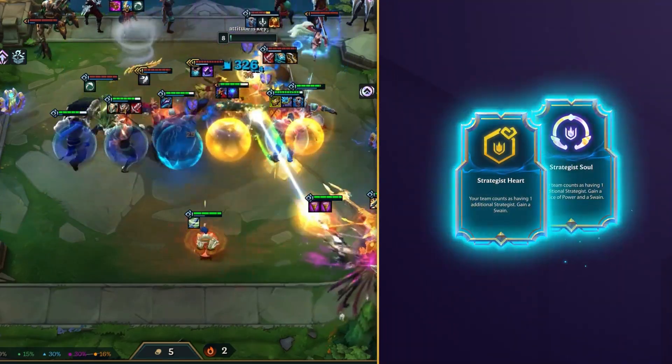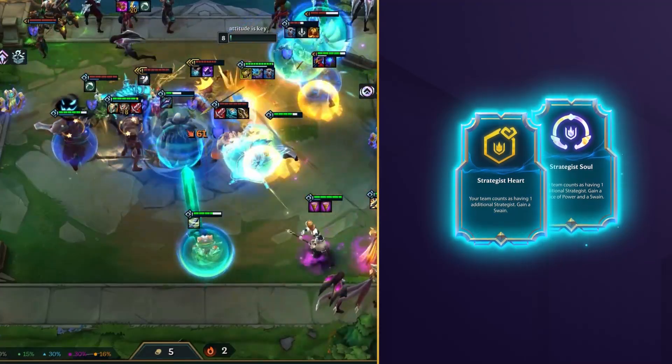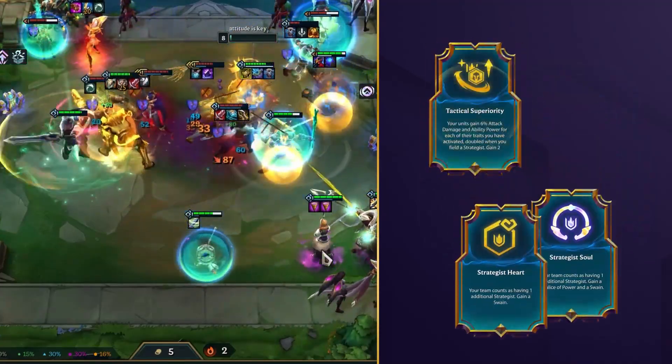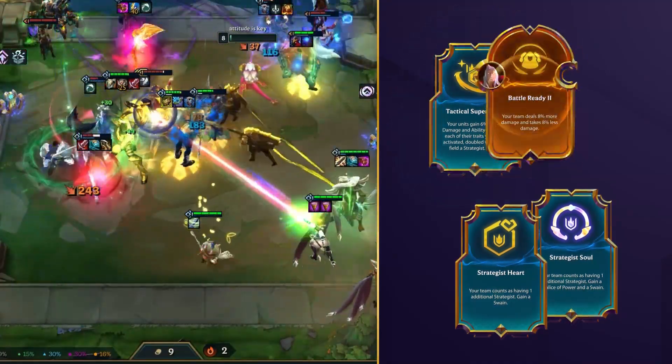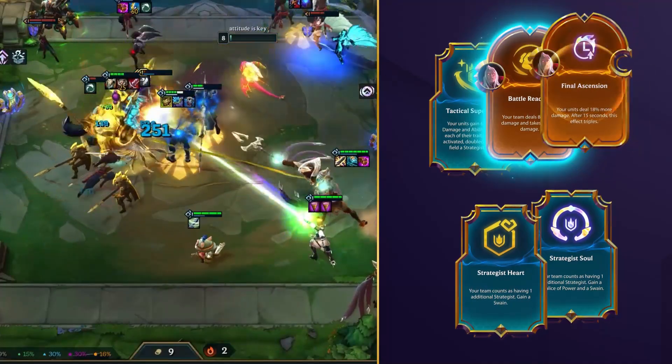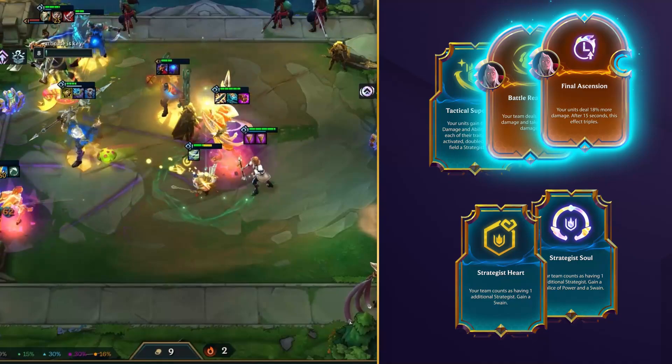For augments, your best bet is to pick up a Strategist Heart or Soul to activate the highest ceiling of this trait and basically dominate the lobby. Tactical Superiority is as cool as it sounds too, giving the majority of your board even more power. Aside from those, the Vladimir Legend Augments like Battle Ready or Final Ascension are very strong too, so pick these up if the other options don't offer too much.